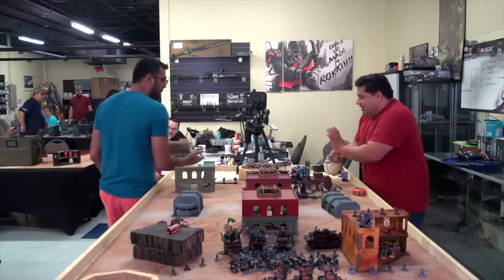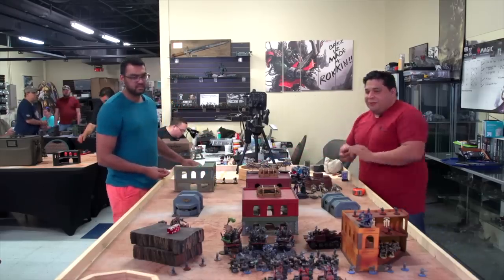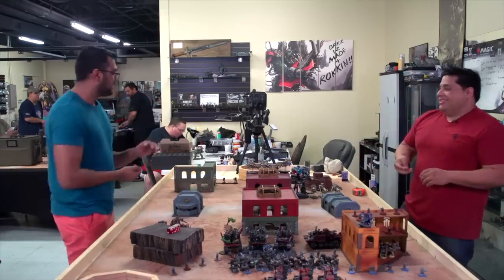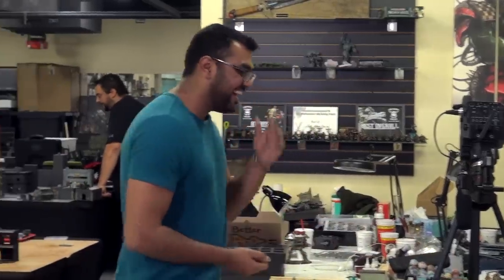Dave's a pretty awesome guy, so I hope we have a great game. I'll take a small loss as a victory for me, but I'm in it to win it. Now we're gonna roll off for first turn. You got the plus one, so I will elect to go first. I'm gonna attempt to seize the initiative — we got it!